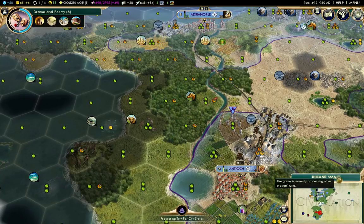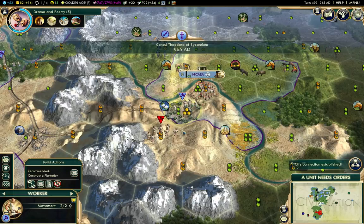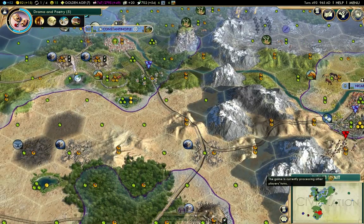I'm trying to decide if I'm going to send production to Constantinople - I think I'm going to. City Connection established there. Now I'll build a plantation on the cotton - so that'll be good.